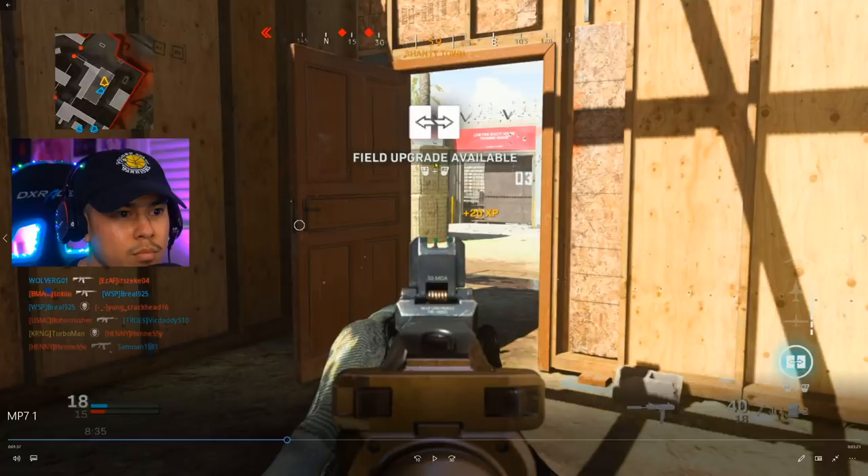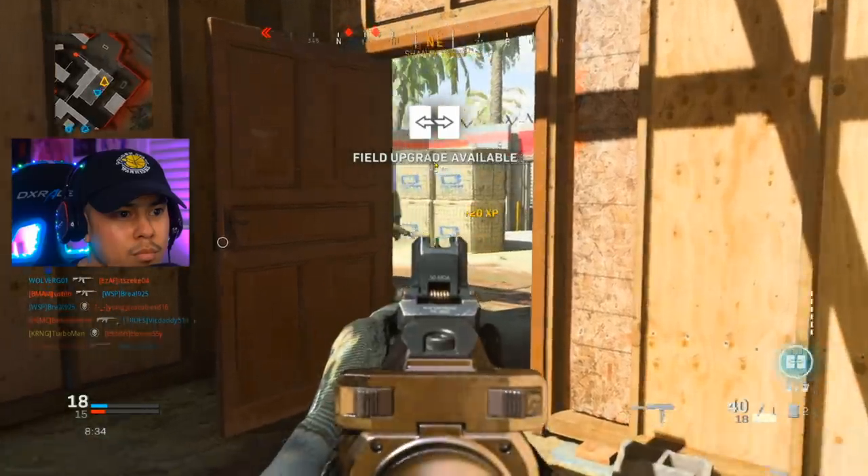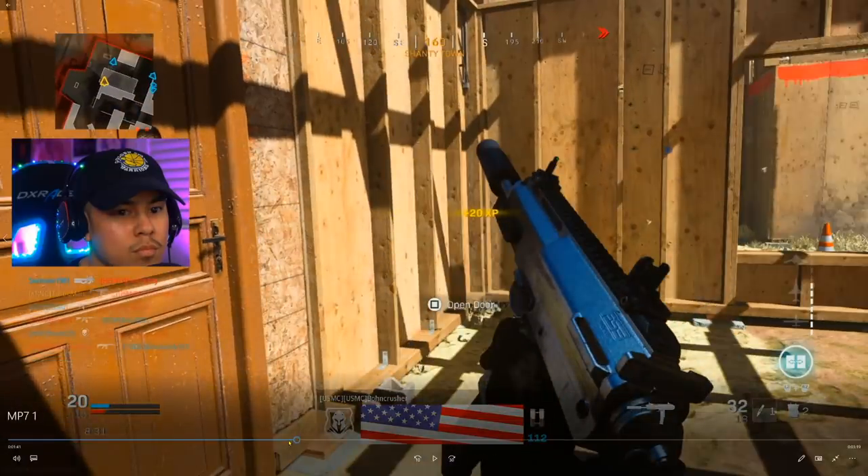Now I'm assessing the situation, looking at the mini map. There are two red dots here — if I were to just go out there and rush and try to take both of them out, it's not going to do me any good because I'm going to get outgunned. I'm outnumbered, so I'm going to let these people come to me. This is how they've been playing all game. I'm going to wait here, pre-aim, and take him out.